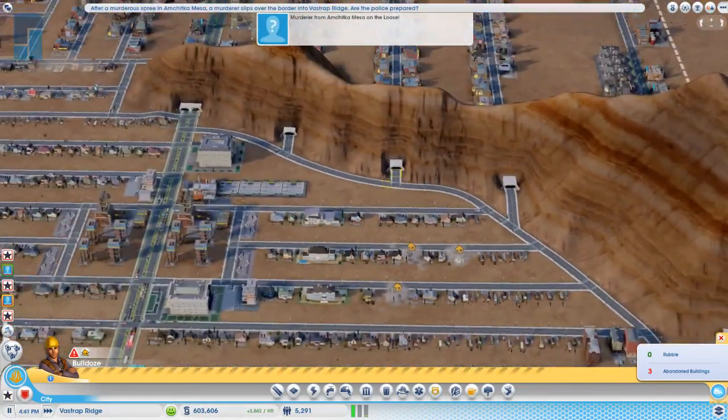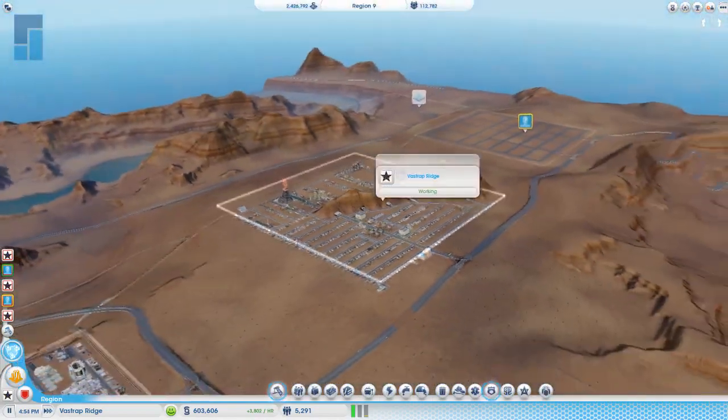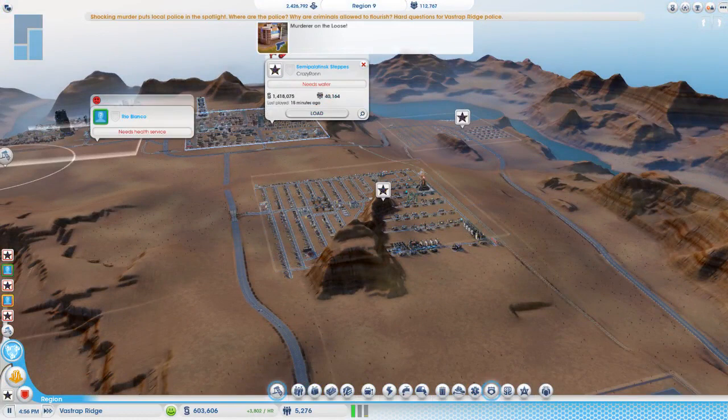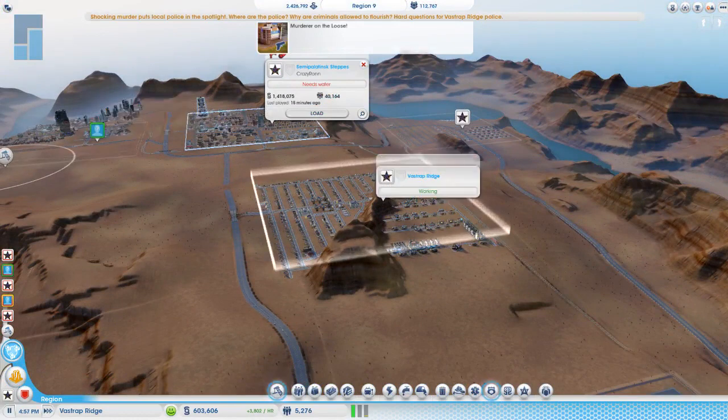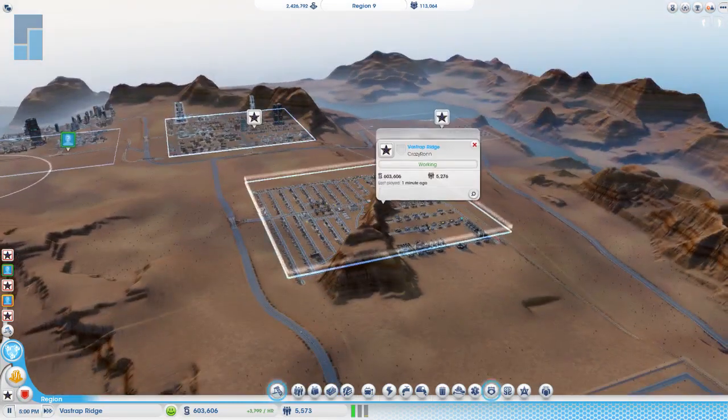Look at my main city — you only have 440,000 people there? That's not that much at all. Where is it? At the steps — the semi-plastic steps. There's only 40,000 people there, that's really not that much.